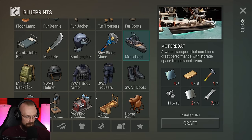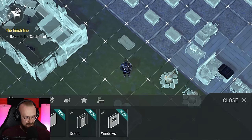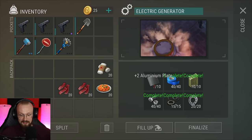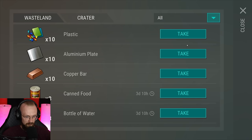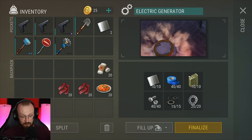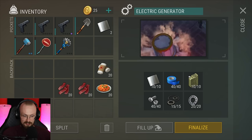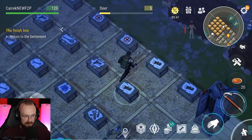Let's start building a generator — hopefully I have enough resources. Let's craft one and assemble it. Let's place that generator here. We still need eight aluminum plates — I believe we have enough here. There we go, we had enough resources to build this generator. It's pretty cheap. Before you had to have like five or ten engine parts. You just need aluminum plates and some gasoline. Let's finalize that — we will be able to unlock those sewers.